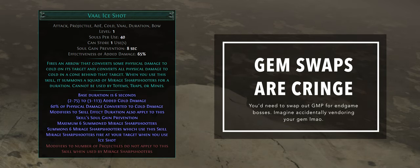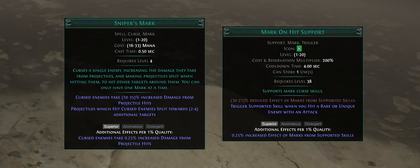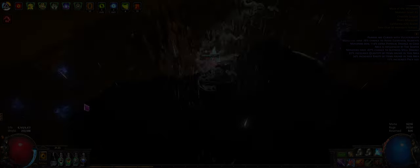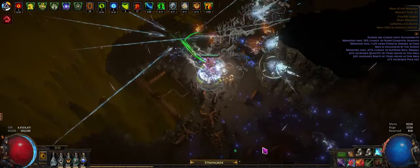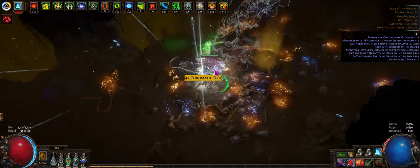You might also notice that we're not using a Multiple Projectiles gem. It might increase your clear speed a bit, but with some potentially very tanky essences or expedition mobs, having another more multiplier instead of less is pretty nice. The additional projectiles also don't affect your volley shot, so you'd essentially just be nerfing your damage. I chose to run Sniper's Mark with Mark on Hit for convenience, even though it kind of scuffs our build — automating it lowers its effectiveness, doubles the mana cost, and takes up another gem slot. You can self-cast it if you want, but I'd gladly take these tradeoffs for more automation.